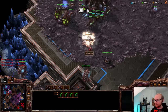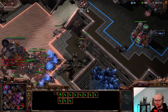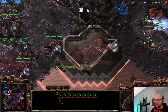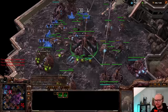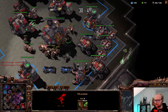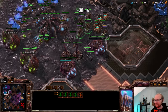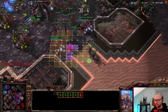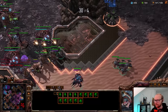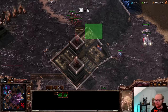He's losing so many of those — that is fantastic. I did kill all of those hellions so that's really nice. He's only mining from one base though. My base is also starting to mine out which is looking a little bit rough. I think we're going to make some ravagers just because they're good. He cleaned up those mutalisks, but I would say they did their job. I did lose that third base, but I feel like we can make something out of this.